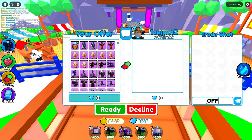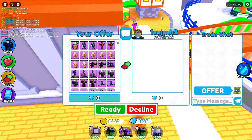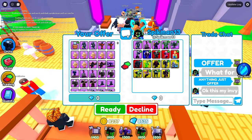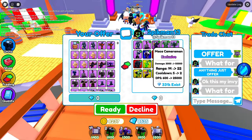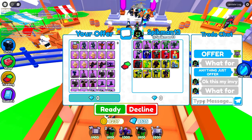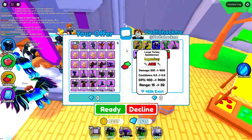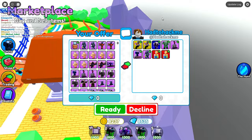Next trade — I put the crate down, say offer, hoping someone puts up a Corrupted or something. Next guy offers his whole inventory — a godly, some mythics, a TV Woman, legendaries, and exclusives — probably not worth the Scientist Crate, so I say no. Another trade has two Large Turkey Speakerman godlies, some exclusives, and adds two Santa TVs worth like 10 gems each. Not good — I decline.